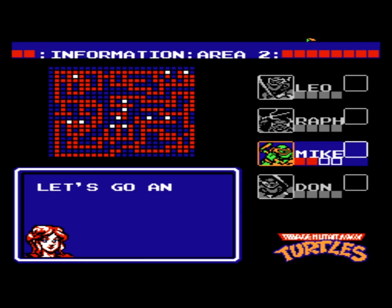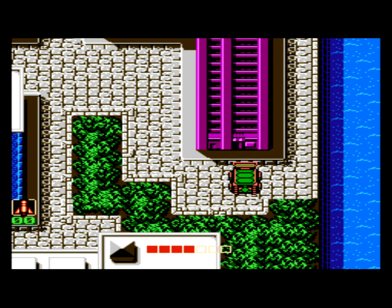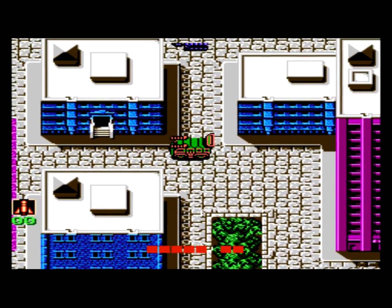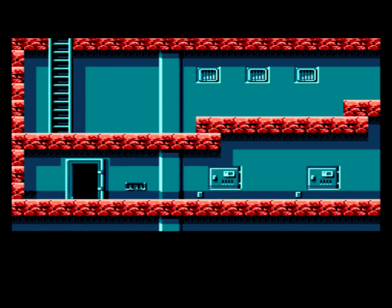After finding out that Splinter has been kidnapped, our goal for level three is to find him, and level three is quite a big area to explore. As you can see just from the mini-map, there's a ton of buildings and a ton of things to do. However, we're only going to be focusing on two of them.